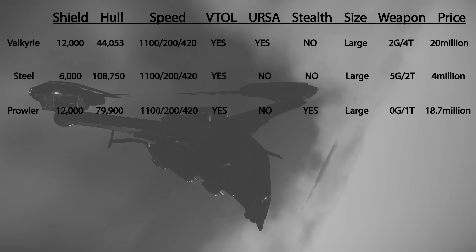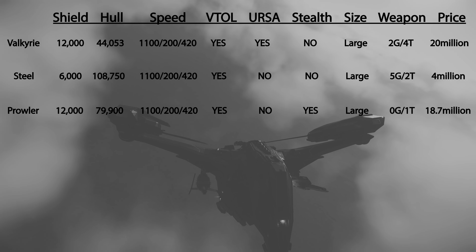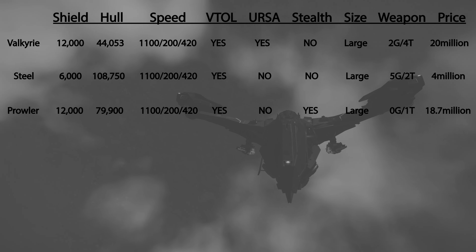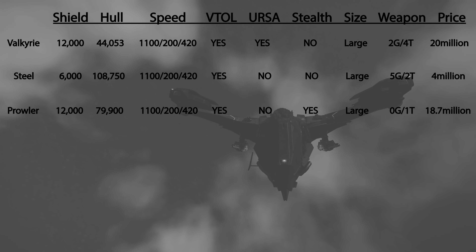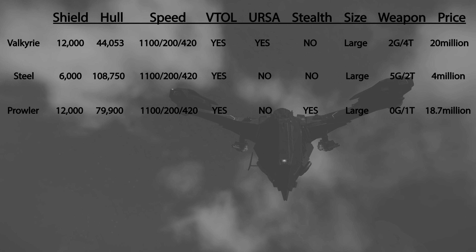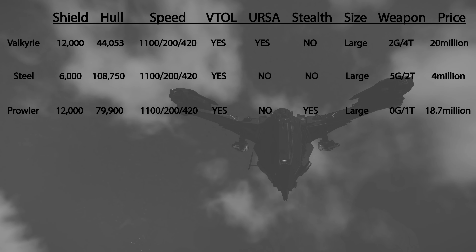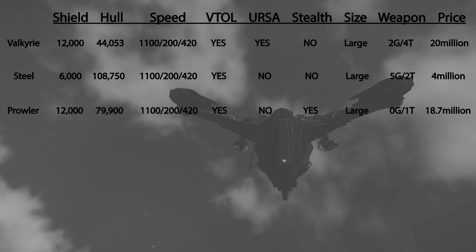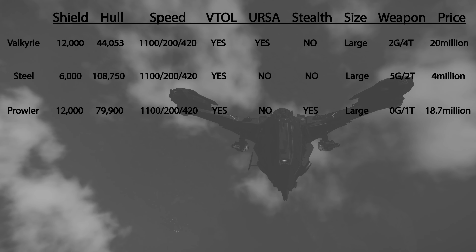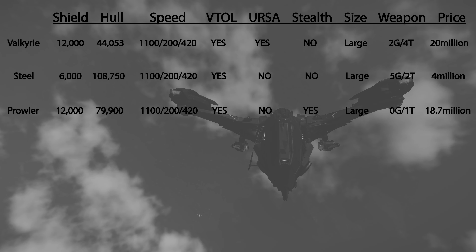The third dropship is the Prowler. It has 2 size-2 shields with a shield strength of 12,000, and hull HP of 79,900. Maximum nav speed is 1,100 meters per second, SCM speed is 200 meters per second, and SCM boost speed forward is 420 meters per second. It does have VTOL, cannot fit a Ursa, and it is the only stealth dropship. Drop party size is large, and the Prowler has 1 turret. It's selling at 18.7 million AUEC in-game.